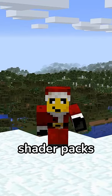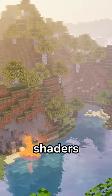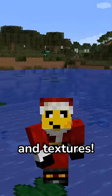Currently, the only way to get shader packs is through a mod called Optifine. Optifine improves the performance of the game and allows you to apply little quality changes, such as shaders as I mentioned earlier. But little did you probably know, there was an official shader pack made by Mojang themselves that was going to change the game's entire graphics and textures.